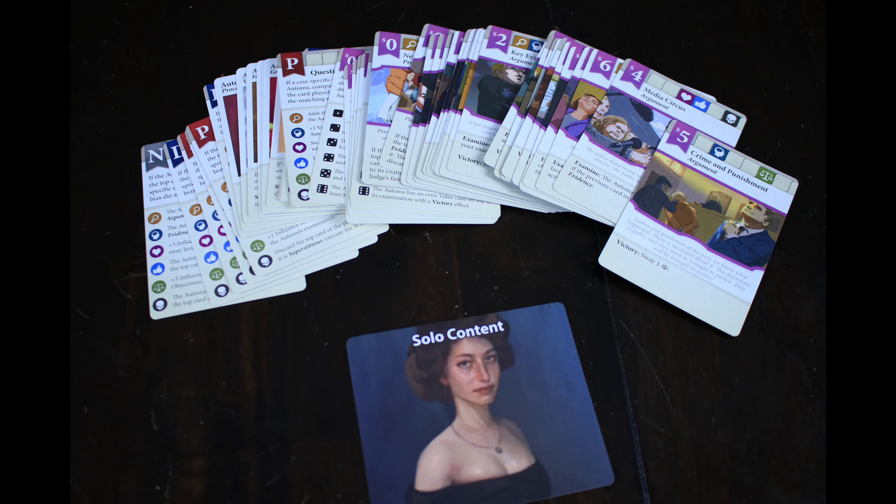This has a really robust solo mode, and not only does it have solo modes for the three cases in this box, but it also adds some solo content for the original four cases from Lawyer Up Season 1. In addition, there is a cooperative mode — if you have two copies or season one and two together, you can combine them for co-op, playing against the AI the same way a solo player would. It's really interesting for a case like the divorce court settlement, where you can try to have an amicable situation and resolve everything peacefully. It's a really interesting concept to switch this very competitive game into a cooperative mode versus the game's AI.